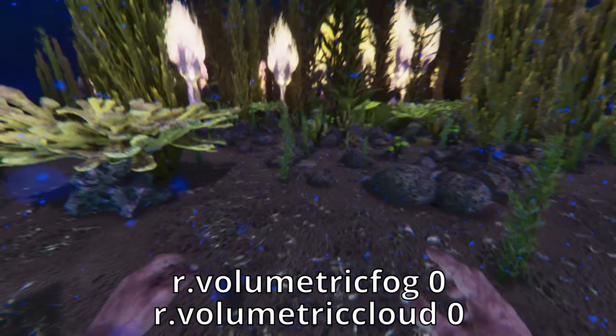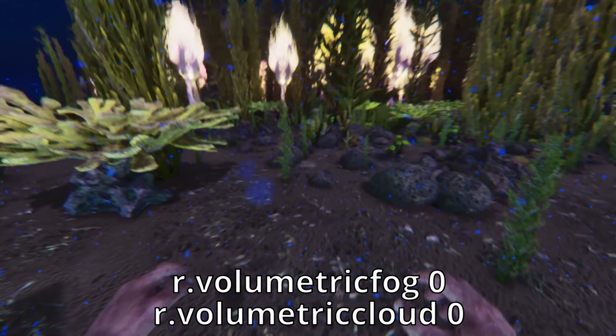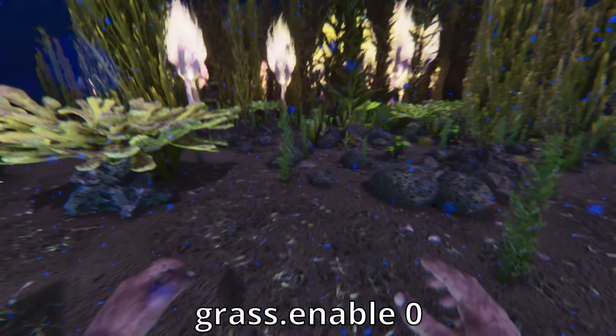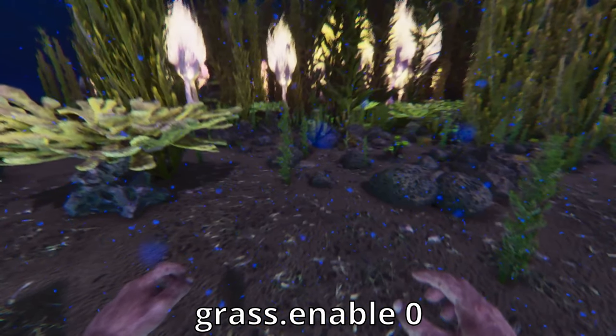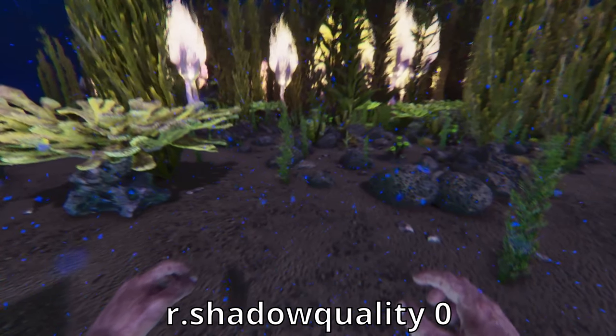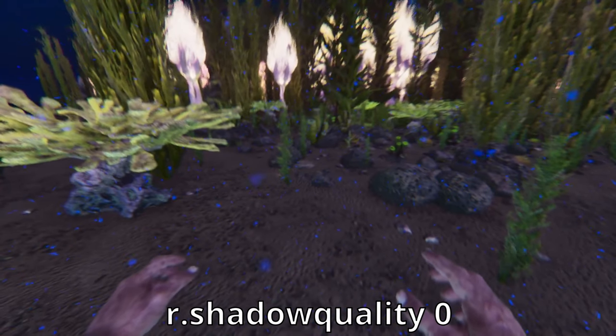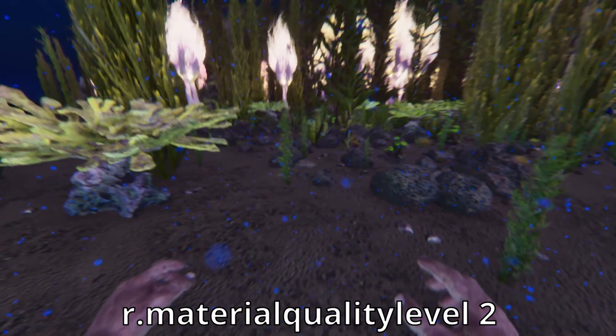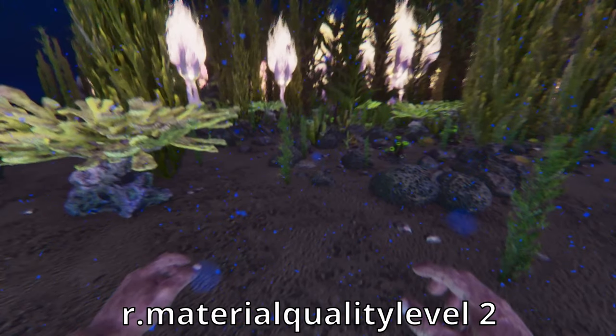So the first commands are r.volumetricFog 0 and r.volumetricCloud 0, and it's pretty great that we can actually see more than five inches in front of us now. Next is grass.enable 0, which will clean all the plastic off the ocean floor. Then r.shadowquality 0, so the shadow people can't get us while we farm our resources. Then lastly, and most importantly, is r.materialquality level 2.